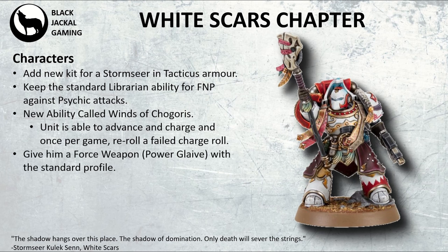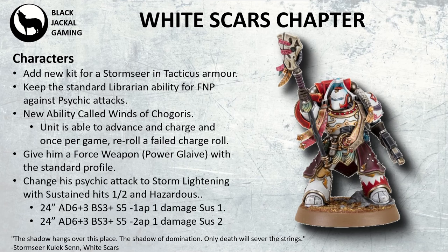You want to give him a force weapon — either a staff or potentially a power glaive to make him more thematic — with the standard force weapon profile. Instead of Smite, give him something different called Storm Lightning. This has two profiles: one with sustain hits 1, and a supercharged witchfire version with sustain hits 2 but Hazardous. Both are 24-inch range, d6 plus 3 attacks, skill 3, strength 5, and 1 damage. The focused witchfire version upgrades to minus 2 AP and sustain hits 2, balancing out the risk of taking up to 3 mortal wounds.